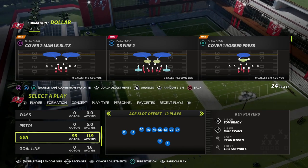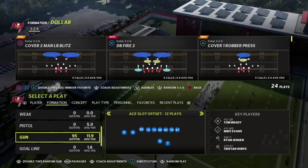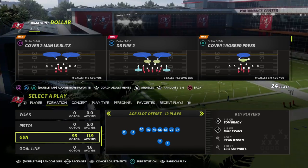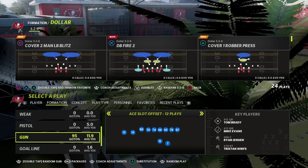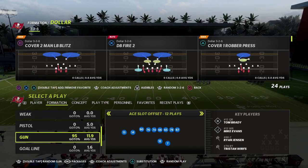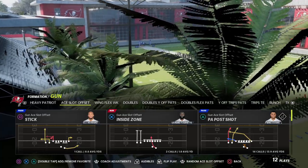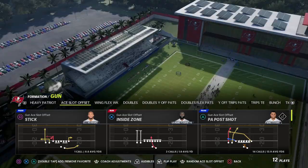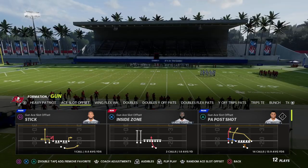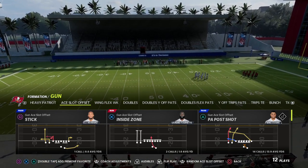Out of the ace slot offset formation we're going to give you essentially a money scheme within five plays. I personally believe five to ten plays is really all you need to be successful in Madden. When building a power play, you want to come into your play - whatever the formation is - and ask yourself first and foremost: what are certain routes that I cannot hot route?